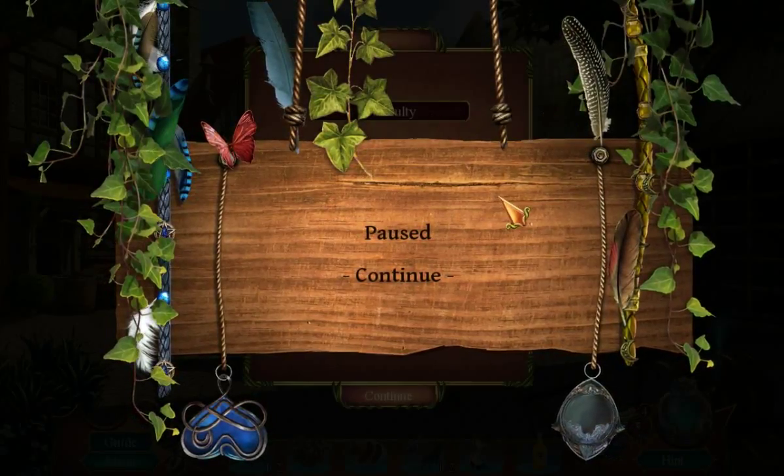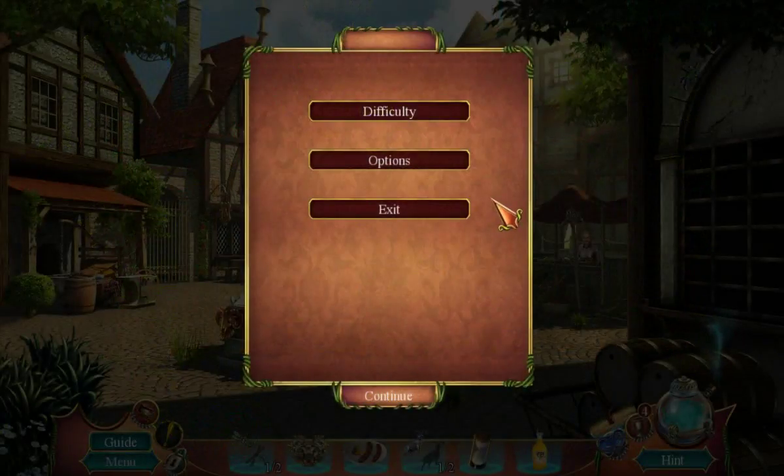Look at this nice pause screen. So the Rhine starts in Switzerland, the Alps, and goes through Switzerland, and on like the border between Switzerland and Liechtenstein, border between Switzerland and Germany, border between Switzerland and... yeah.